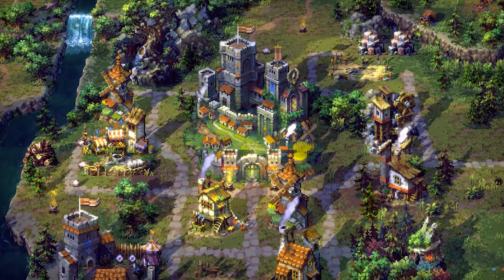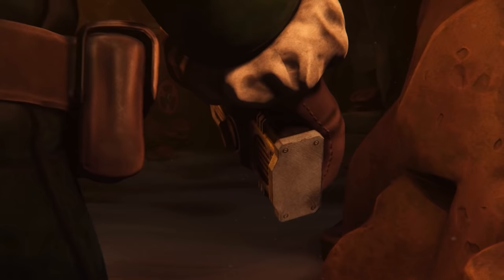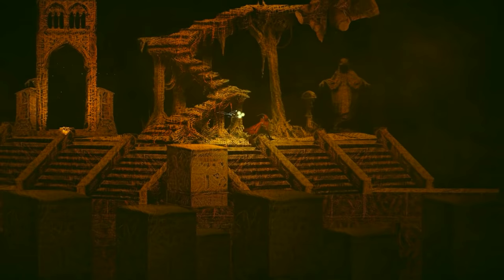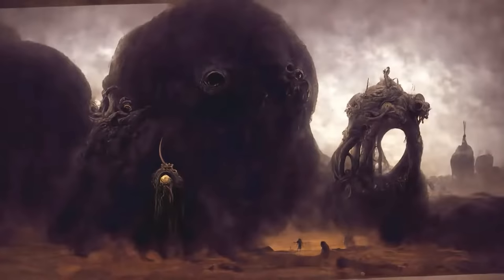Just a couple more games to briefly mention before we wrap up. There is Songs of Conquest, which releases on May 10th — it is a turn-based strategy adventure game that fuses RPG, tactical combat, and kingdom management. Also on May 10th is We Were Here Forever, a co-op puzzle adventure game with a really cool-looking aesthetic — this one almost made the list. And finally, we have Source of Madness, a side-scrolling dark action roguelike that will be leaving Steam Early Access and fully releasing on May 11th.